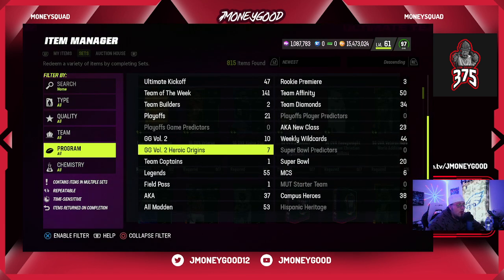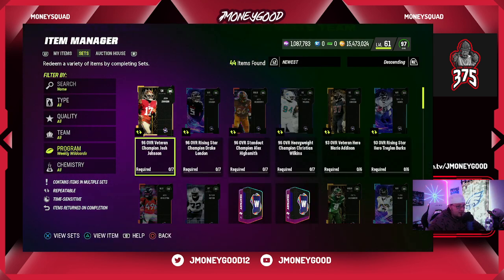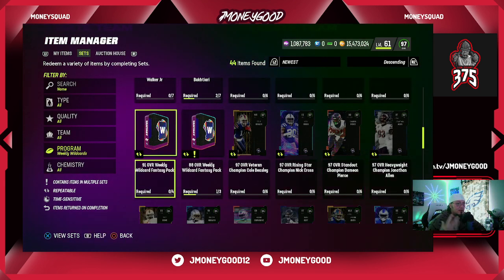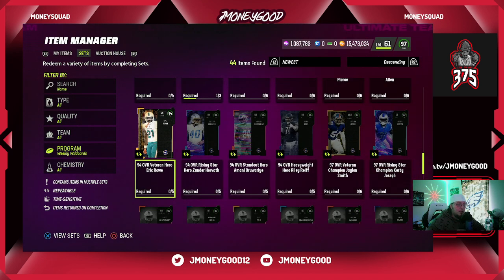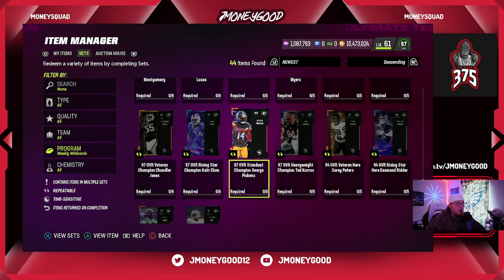Let's come down here to the weekly wild card sets. Every week it seems there's usually one of these cards that are very, very profitable to build — just like Team of the Week. This is basically a replacement for Team of the Week. Last week it was Jalen Smith; you were able to snipe and build up through the lower pieces all the way to this Jalen Smith, and he was anywhere from 50k to 200k profitable depending on how well you sniped.